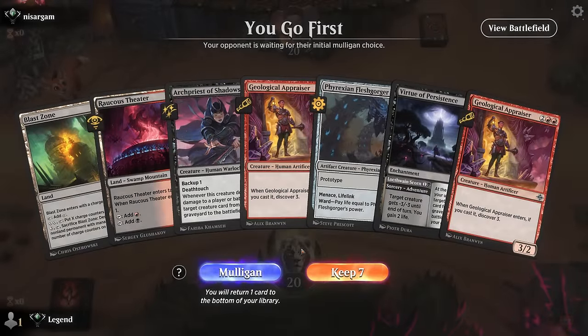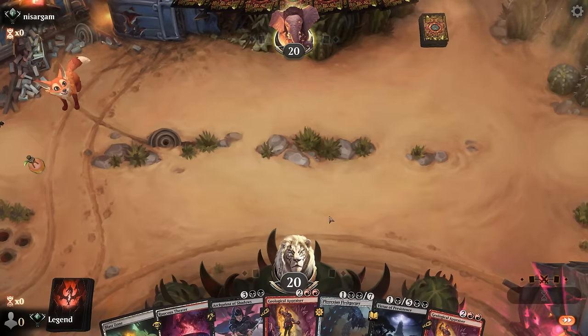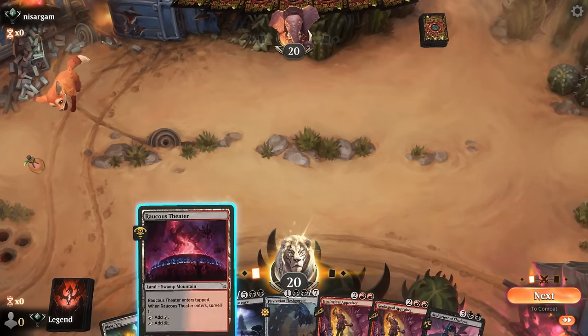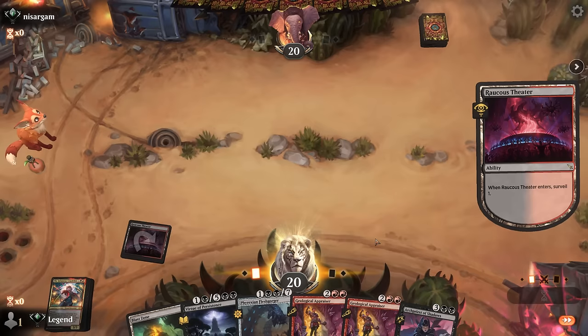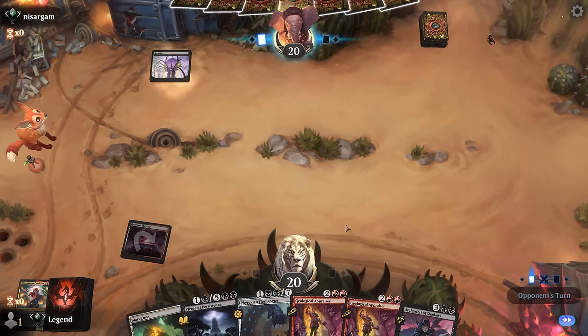Okay, we're on the play with a keepable hand. We do need to hit some more land drops for Appraiser, so we'll be looking for those using our surveil. Drawing Cruel Claw is interesting — I might actually have to decline it here, because I still need a third land. At least with a third land I can play Flesh Gorger, then eventually double Appraiser, otherwise my hand can be way too clunky. If I keep Cruel Claw and they remove it, we're stuck on three lands for a while.